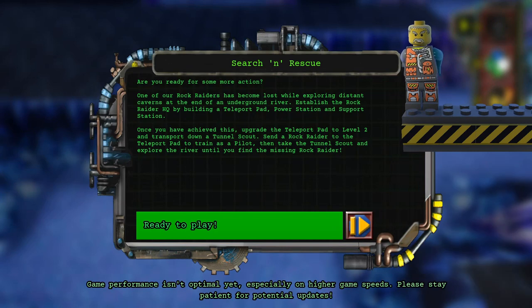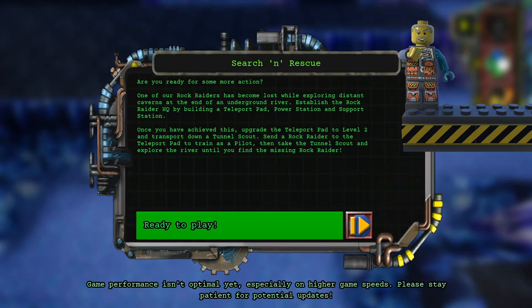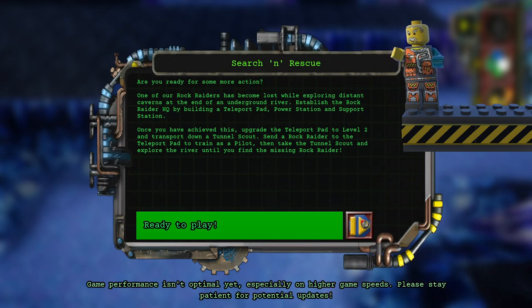Are you ready for some more action? One of our Rock Raiders has become lost while exploring distant caverns at the end of an underground river. Establish the Rock Raider HQ by building a teleport pad, power station, and support station. Once you have achieved this, upgrade the teleport pad to level 2 and transport down a tunnel scout. Send a Rock Raider to the teleport pad to train the pilot, then take the tunnel scout and explore the river until you find the missing Rock Raider.